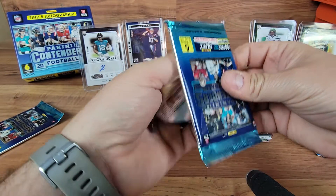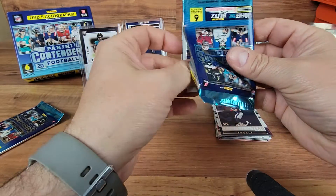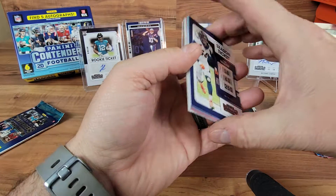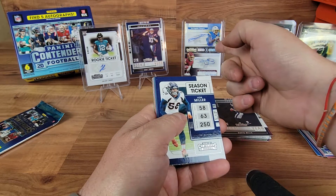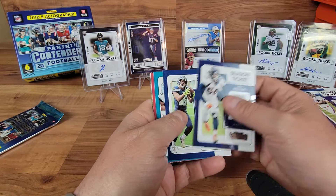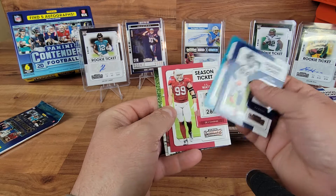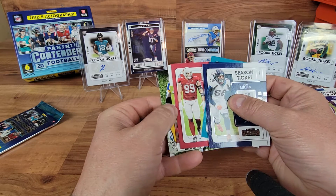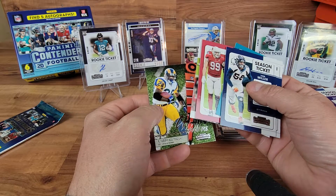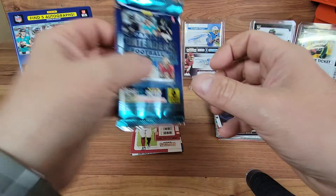Two more packs - should have another auto unless that dual auto counted for two. Von Miller, Tyler Lockett, James Robinson, a JJ Watt. That's gonna maybe be another auto - so a Marshall Falk, let's leave that little flip around to build the suspense.